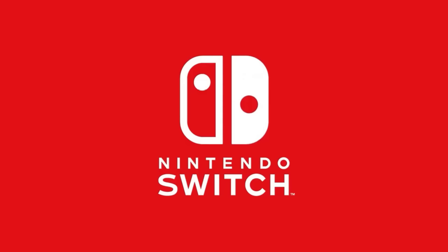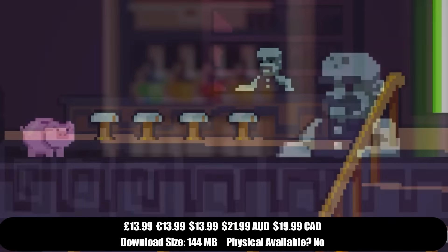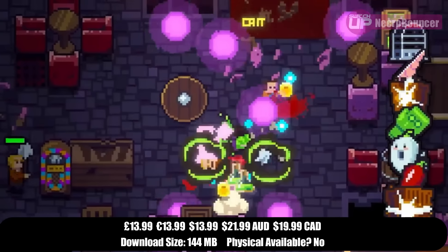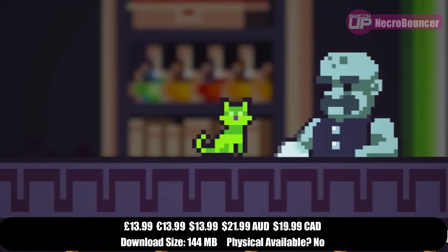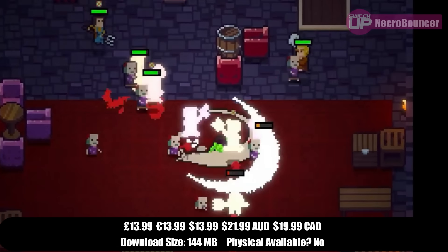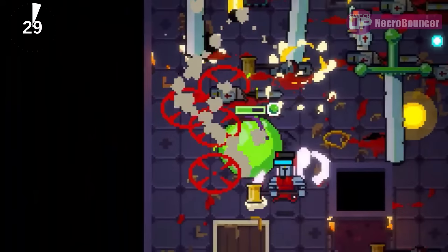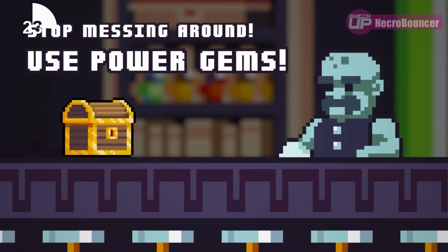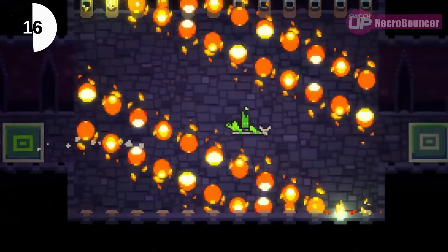And finally for the week we have NecroBouncer. Here you must become the Necro Bouncer and toss out rowdy guests in a roguelike adventure through the nightclub dungeon. You'll be ripping through the crowd and busting up bosses, consuming powers hidden in gemstones to improve and upgrade your bouncing skills. You'll return stronger and angrier after every run, and can experiment with outfits each with its own perks, and upgrade your powers with various artefacts. I love the sound of this game — the idea of being an undead bouncer in a dungeon nightclub is one I didn't know I needed. It releases on the 24th and will cost £13.99 or your regional equivalent.